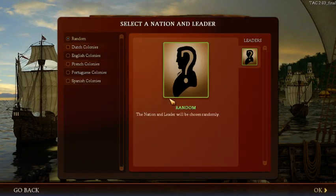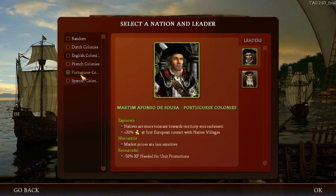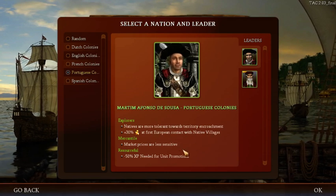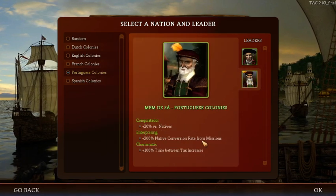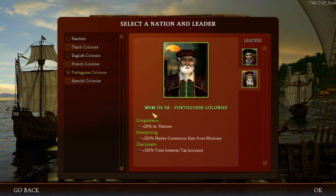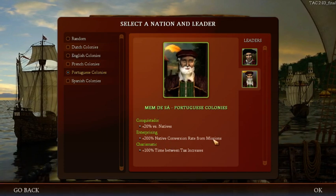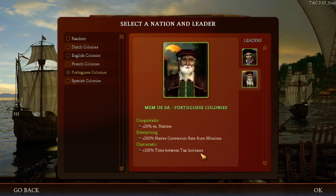In single player now, you can see the Portuguese have been added to the mix of potential countries. They feature natives being more tolerant towards territory encroachment, 30% gold for first European contact, market prices less sensitive, less experience needed for unit promotions. Their leader has conquistadors with 20% bonus versus natives, 200% native conversion rate for missions — kind of like a super French — and 100% time between tax increases, a balance between the French and the Dutch.